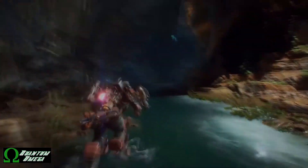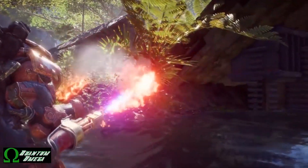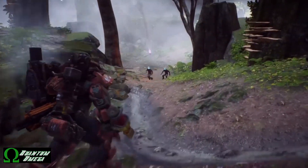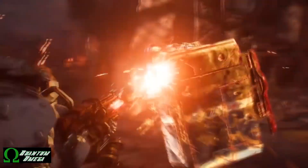The lightning coil is a single-target arc of electricity that prioritizes targets with status effects, making it ideal for detonating combo effects. The shock coil emits a wave that damages all enemies nearby the Colossus.